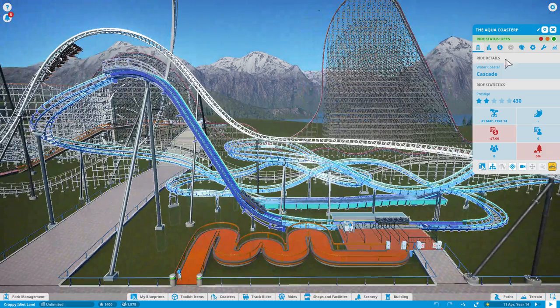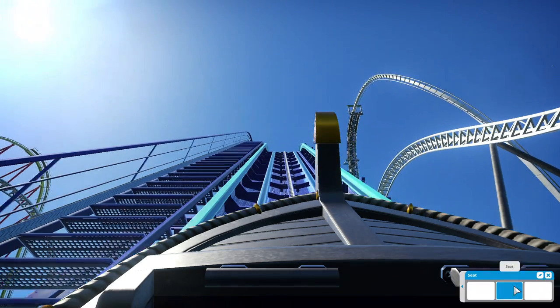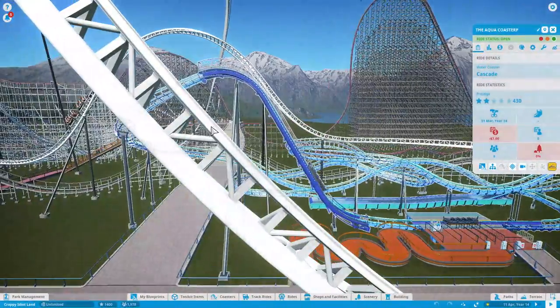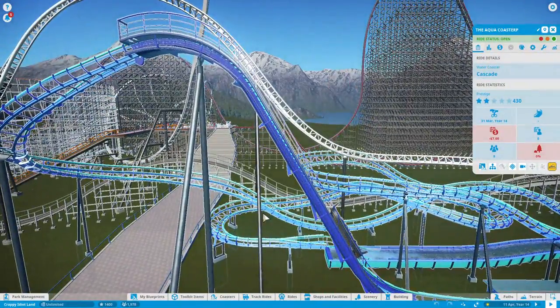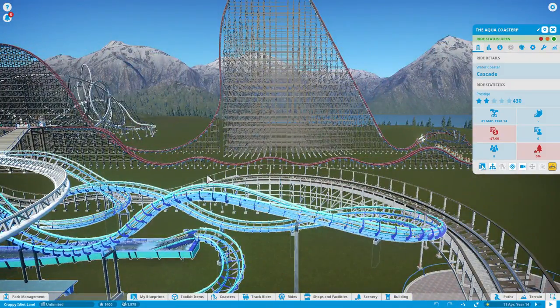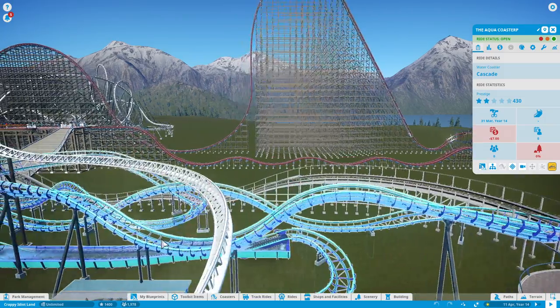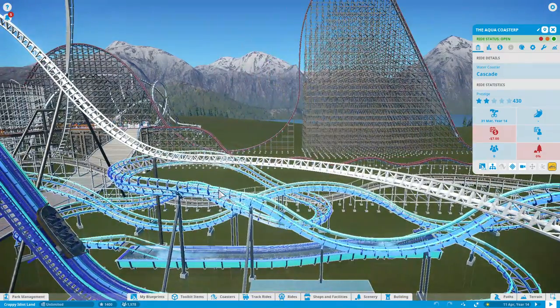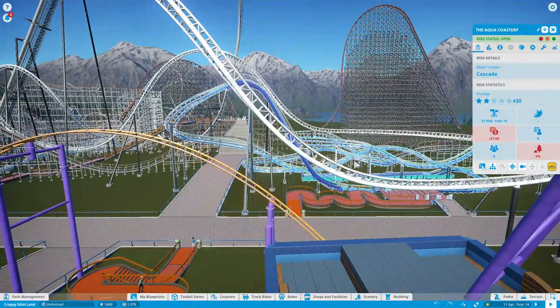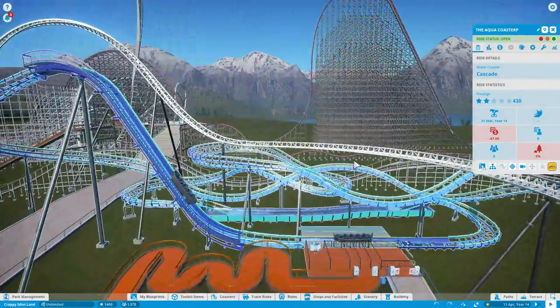So I'll just show you the ride and the layout. Basically it goes like this: there's a lift hill, then a double-down curving drop, then a drop, then a camelback which gives some good airtime, and a helix turning around followed by a drop. Then another step up into a very slow turn into a drop which gives airtime, into a tight turn, into another airtime hill, into a turn, into the final splashdown.